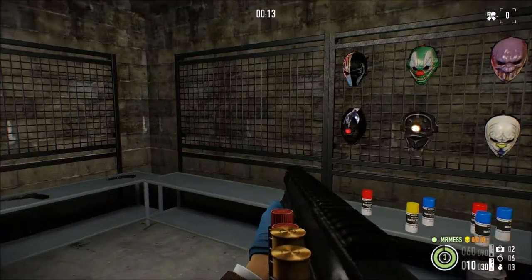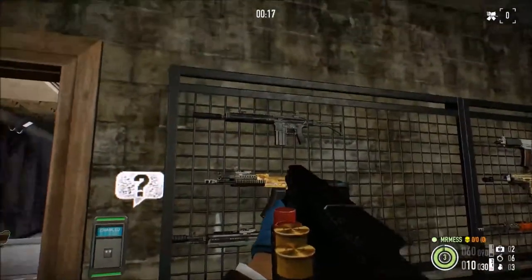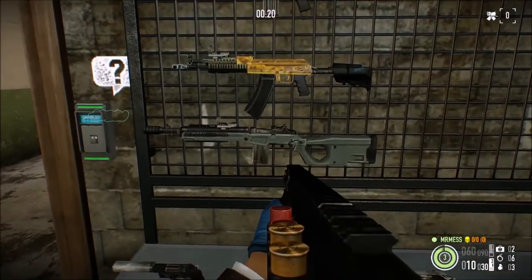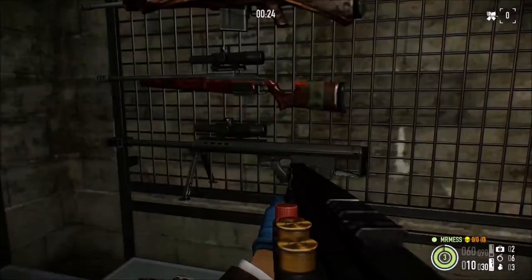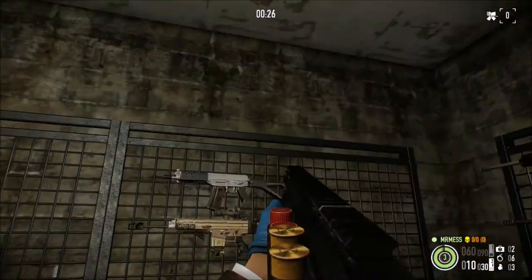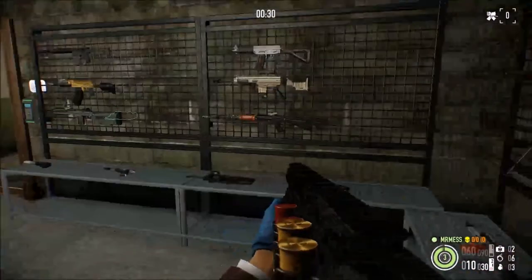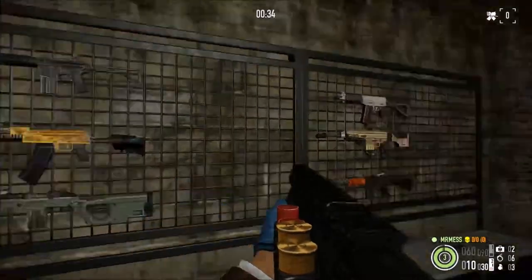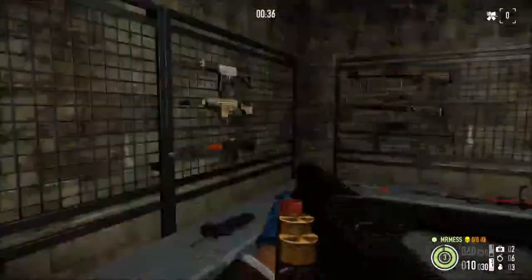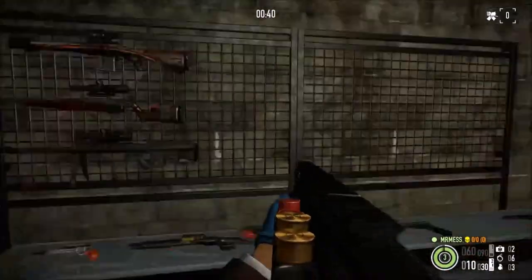Now we're in the safe house, and as you can see — like I said just a few moments ago — the CAR-4, the AK, and the .308 are all in a row, and so are the snipers. But as you can see, some are in between, so it takes a little bit of work to organize it the exact way you want. It seems like the first three and the second three go on each rack, and the middle ones go on each of these.